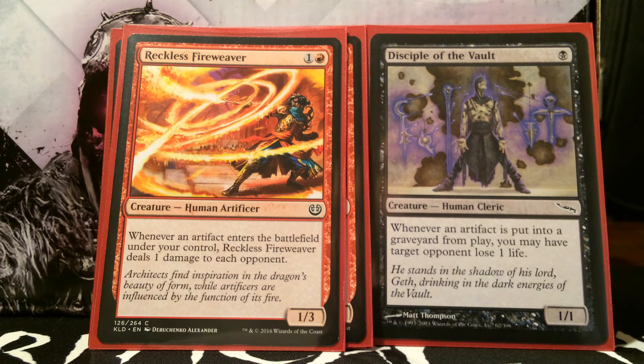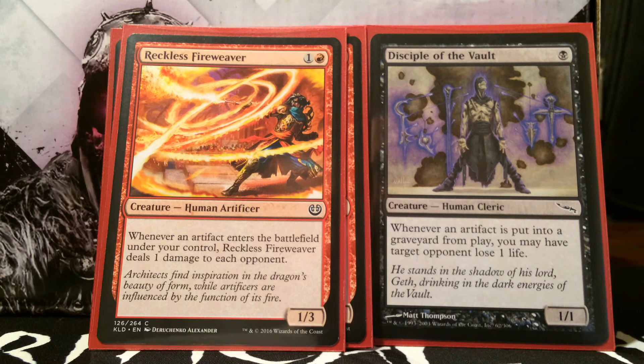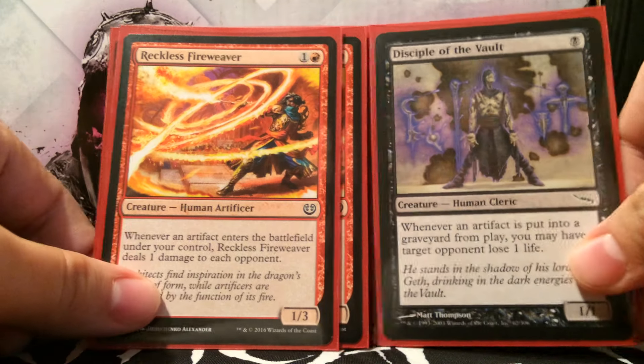His new buddy from Kaladesh is Reckless Fireweaver — probably my favorite card in Kaladesh. It's one red, one colorless, and it's a 1/3, which is insanely important against aggro matchups. Whenever an artifact enters the battlefield under your control, Reckless Fireweaver deals one damage to each opponent. You play Etherium Sculptor turn two, then Reckless Fireweaver, then drop your hand — sometimes that's three to four damage right off the bat without even trying to go off. Having multiple Fireweavers is nuts.